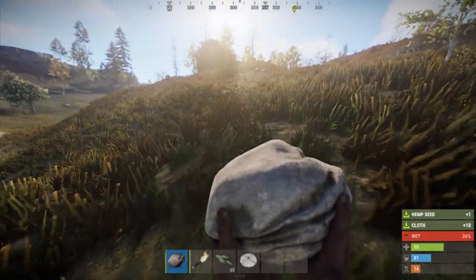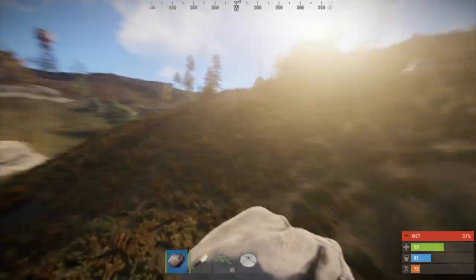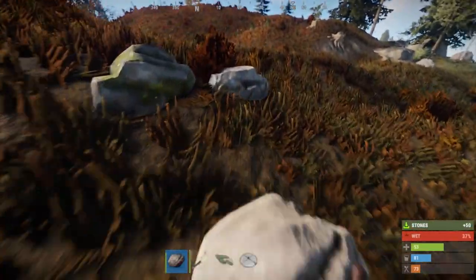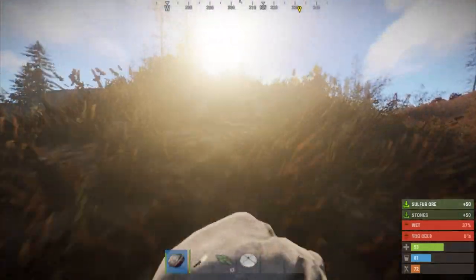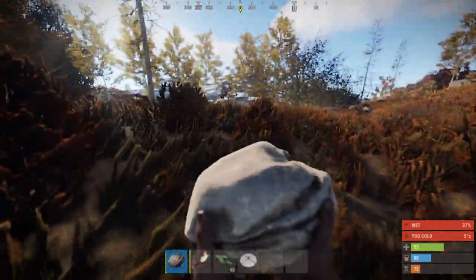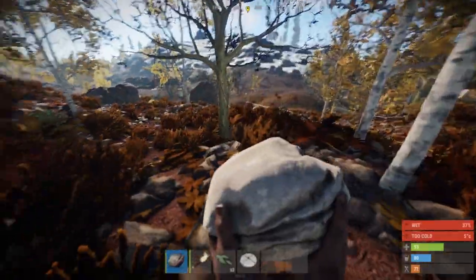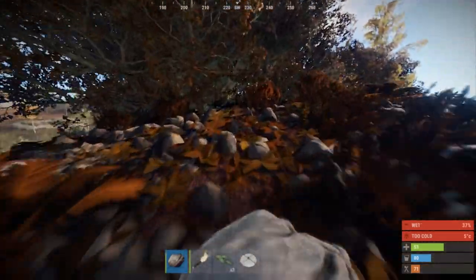Start heading that way and start running. As we're heading towards our base, be on the lookout for things like tree stumps, hemp plants, and any resources on the ground like stone, metal ore and sulphur ore, because you can pick them up really quickly without really slowing down. As you're running past other people's bases, you'll probably find things like pumpkins on the ground which you can take and eat, or hemp they've planted. If you're going through a wooded area, often you'll find mushrooms. With food, eat it straight away if you can, and if your food bar goes up to full, then hang on to it.